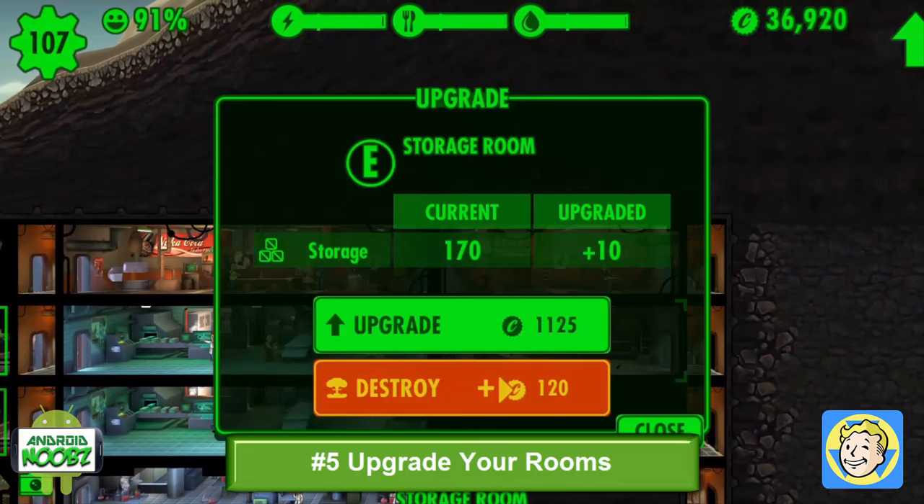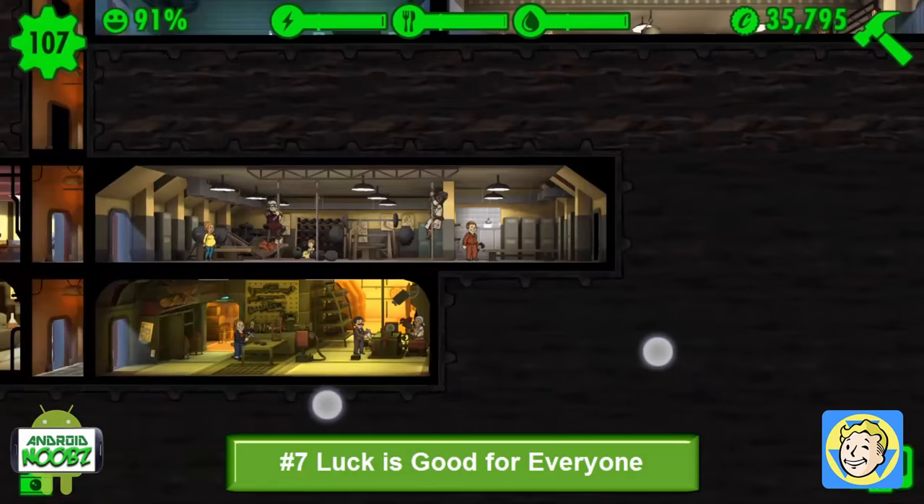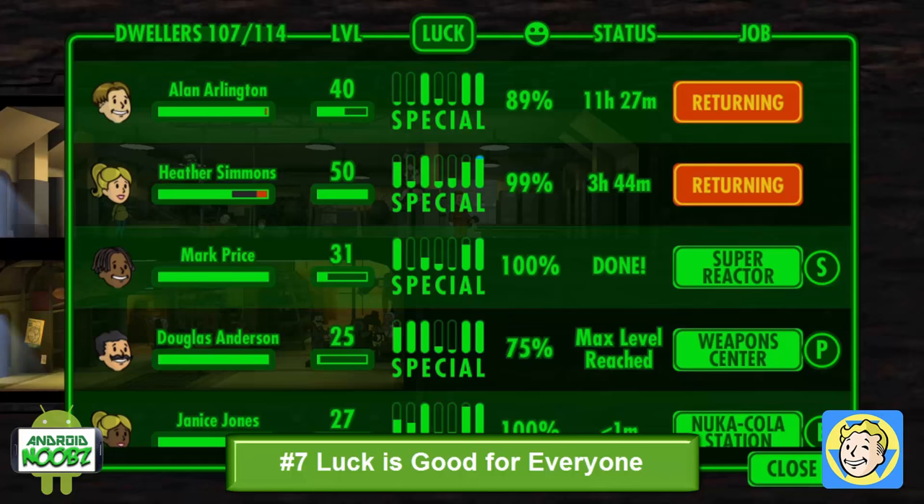Find what a dweller is good at and train up that special stat to max by throwing them in the training room, then send them back to work. Luck is the best secondary stat for your dwellers, so it's good to train everyone in luck. It will increase the success rates of rushing and increase looting out in the wasteland.